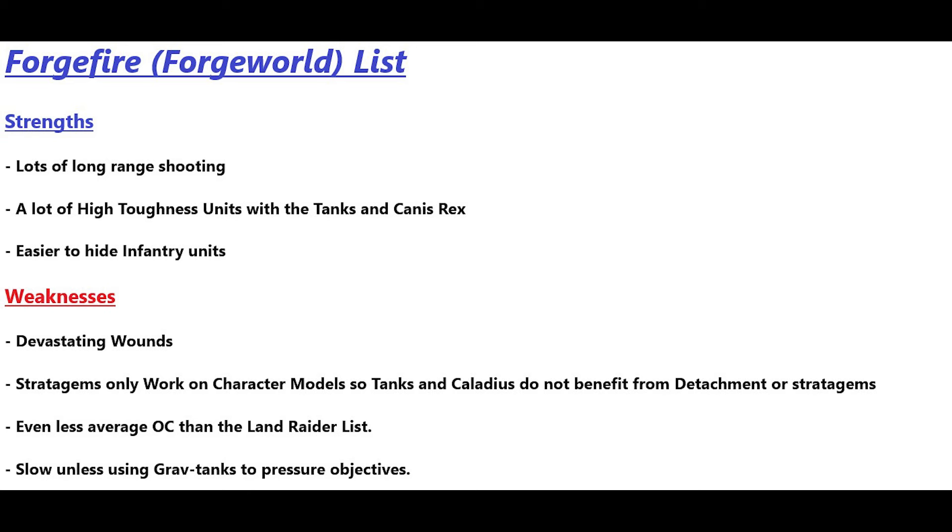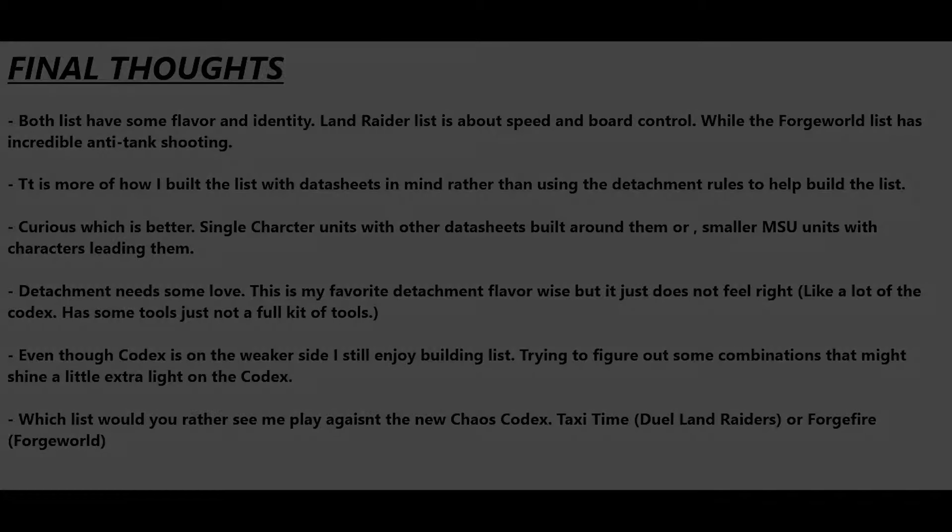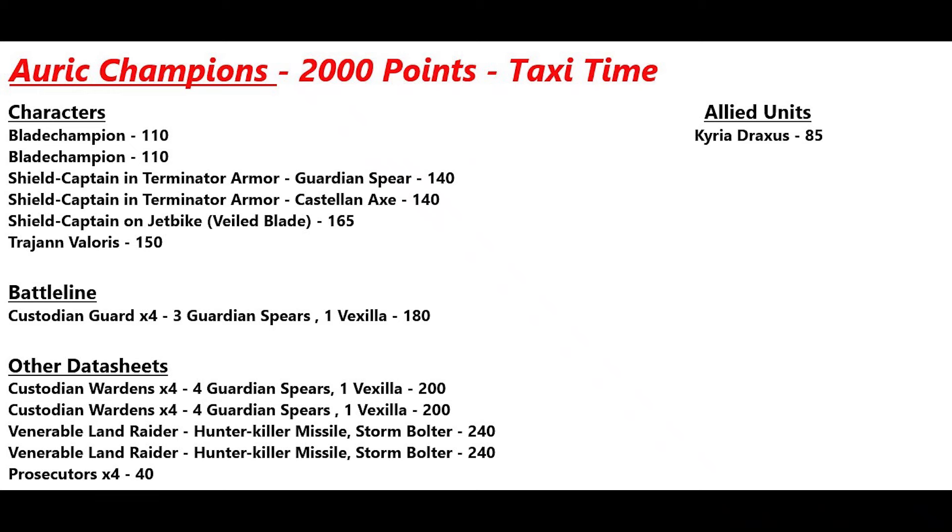I believe the Forge Fire list is probably the better of the two, but I'm going to try both — because you never know, the Land Raiders might provide so much protection that you can jump out, take the Assemblage of Might target, and bounce around with the stratagem. I'm also curious which is better: single character models backed by strong datasheets, or smaller MSU units like a Blade Champion with four Wardens or Trajan with four Wardens.